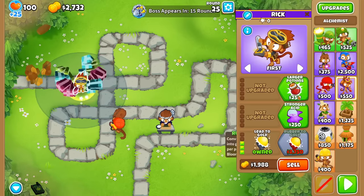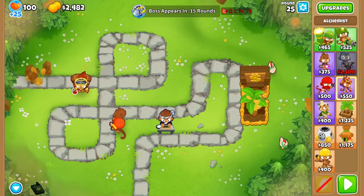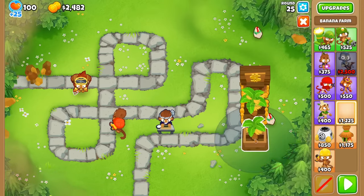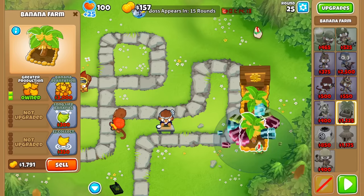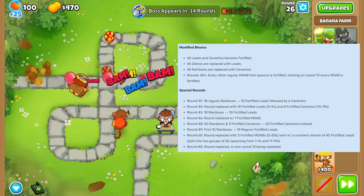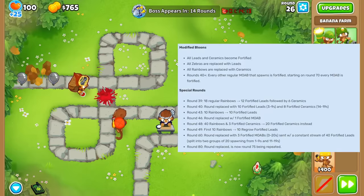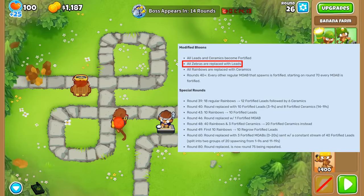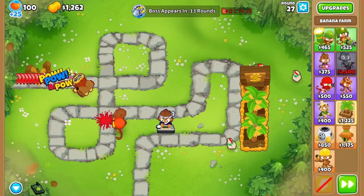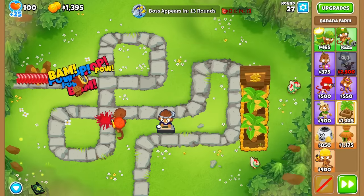The big difference is that you want to have a Lead to Gold Alchemist by round 26. You may be wondering why, since Leads don't come until round 28 — well, there is one more thing that Dreadbloon changes: the type of Bloons that spawn. All Zebra Bloons are replaced with Leads, and we're going to take advantage of that. In fact, there are so many Leads in these rounds that by round 40, we'll have already popped over 100 of them.